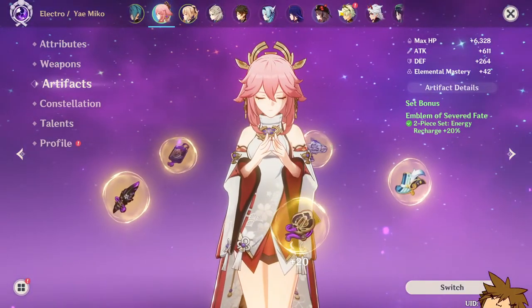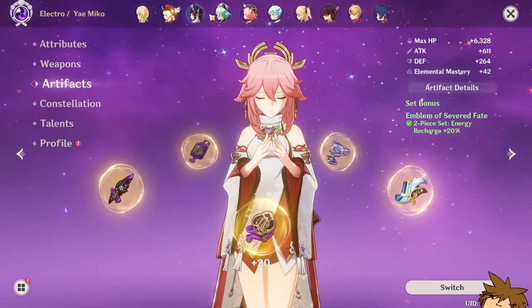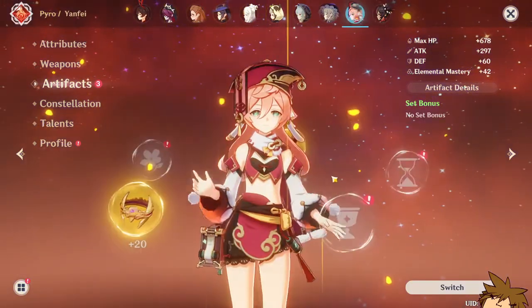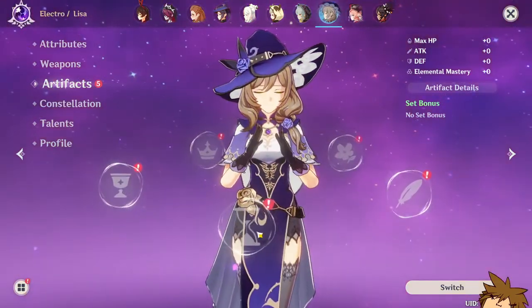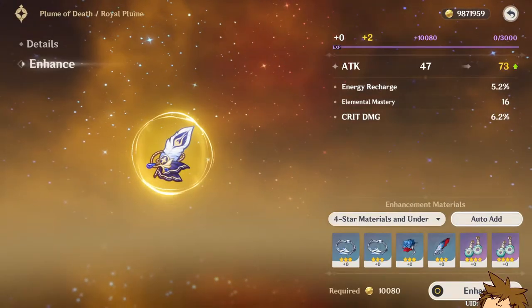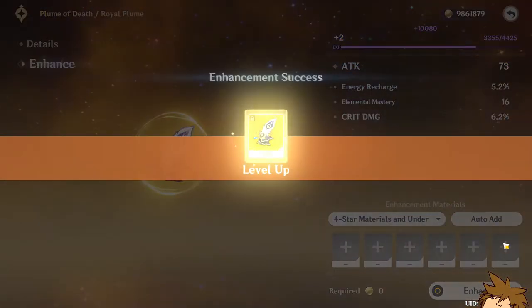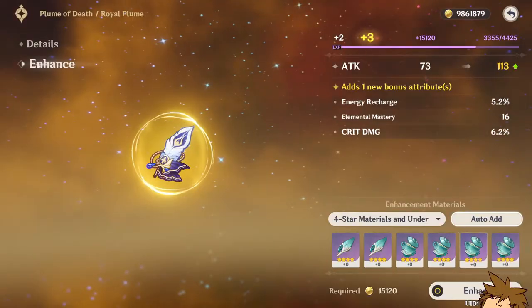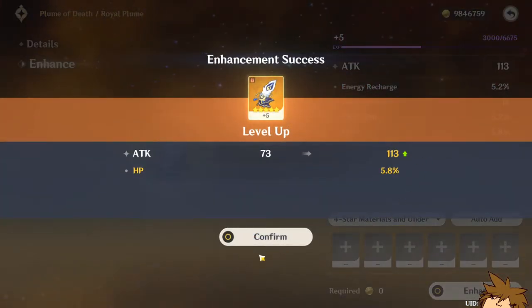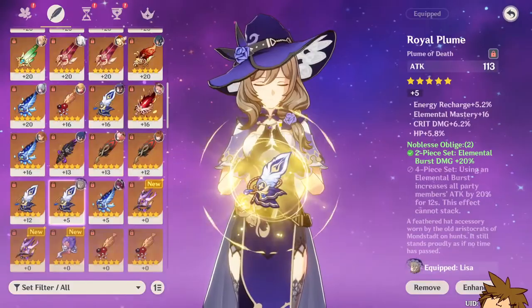And it's over for the artifact strongbox, ladies and gents. A little tough at times but it could prove useful for our Noblesse adventures. We also have another circlet to roll — hopefully we get some good stuff. Getting a crit rate roll on this would be very nice. We did not get a crit rate on that, so we're gonna ditch it — it's not useful at all.